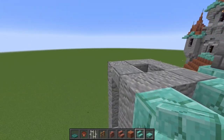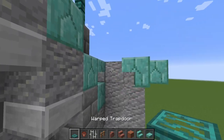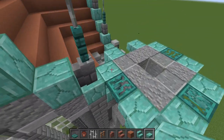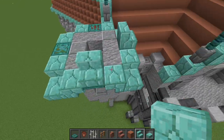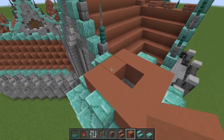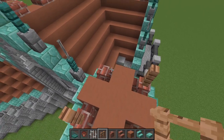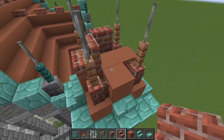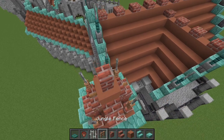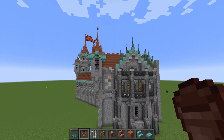Now it's time to build the roof on this thing — grab your prismarine stairs, place them upside down in a ring all the way around, and then place a warped trapdoor in between them and some prismarine brick slabs in the corners. Then place some prismarine brick stairs on top of these warped trapdoors and finish up with a ring of terracotta in between. Place a few more of these terracotta blocks in a plus sign and add some brick walls in the corners. Then place jungle fences with iron bars on top of all these, add some more brick stairs, bring up the terracotta one block above that, then add your brick wall and two jungle fences, one iron bar, and a flower pot on top.